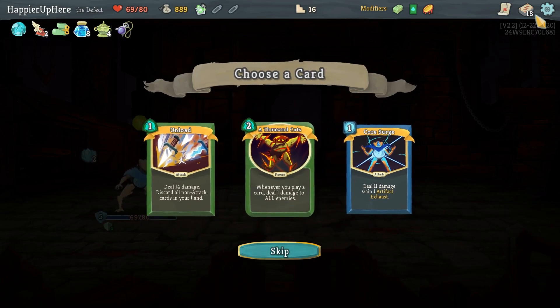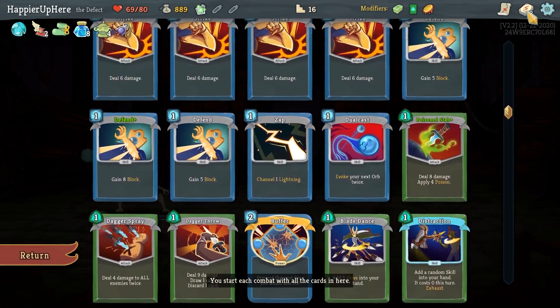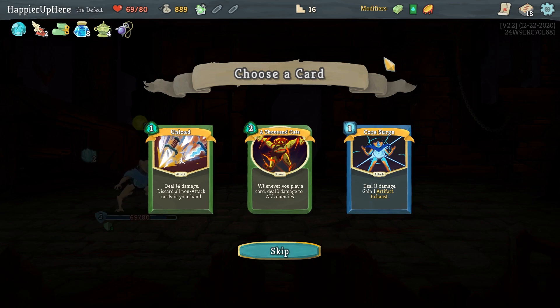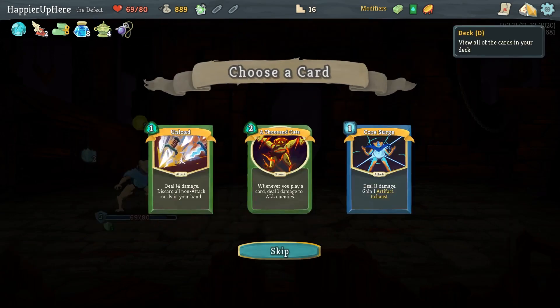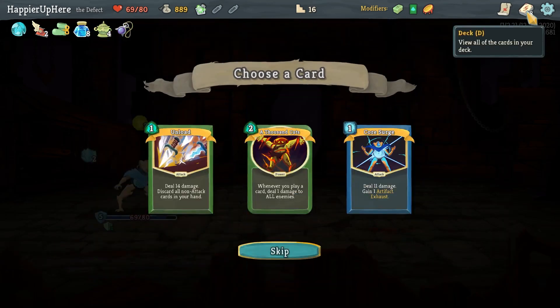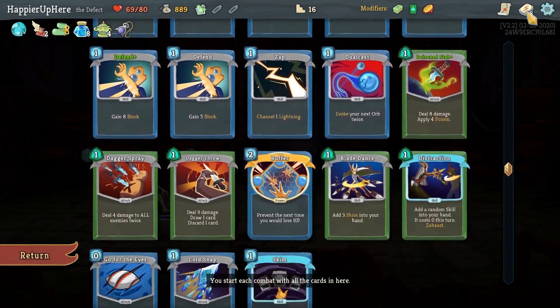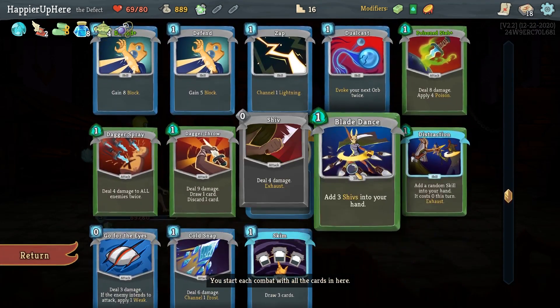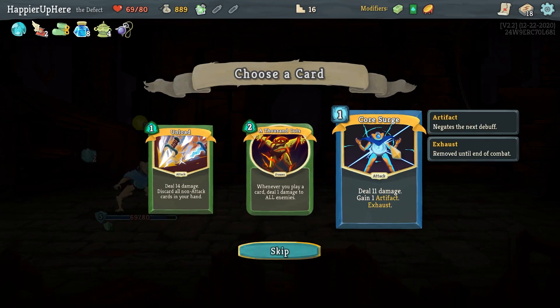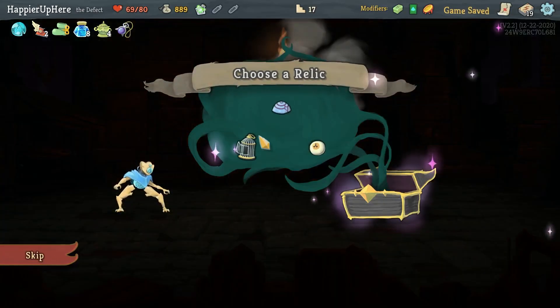Card choices: Core Surge, Unload, or A Thousand Cuts. The problem with multiple archetypes is deciding which direction to take. Unload is straight-up damage but doesn't scale or help me. A Thousand Cuts — I'd need to play way more cards and I only have one Blade Dance. Let's go with Core Surge — I think that's the safest choice.